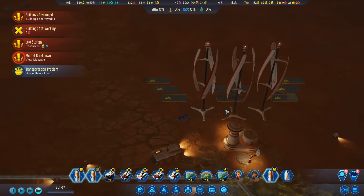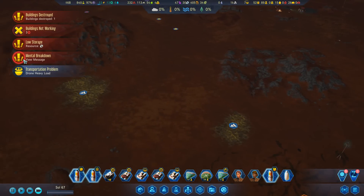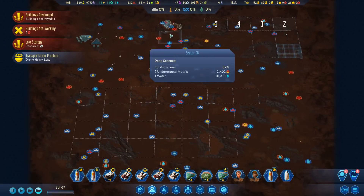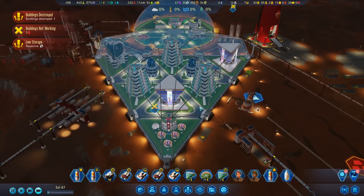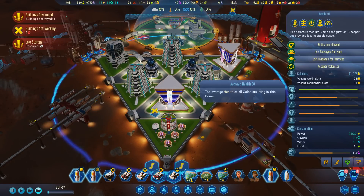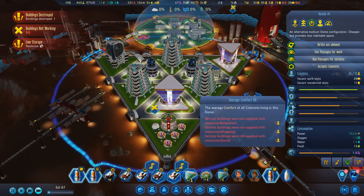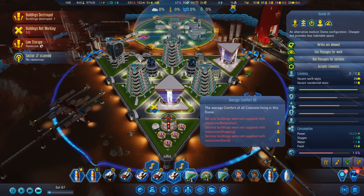Oh, somebody's had a mental breakdown - a colonist just snapped! Nova Sirius has reached critically low sanity. I've been looking at the sanity and comfort - generally speaking we're good. Health is awesome, average sanity 64, average comfort up to 68 which is awesome.